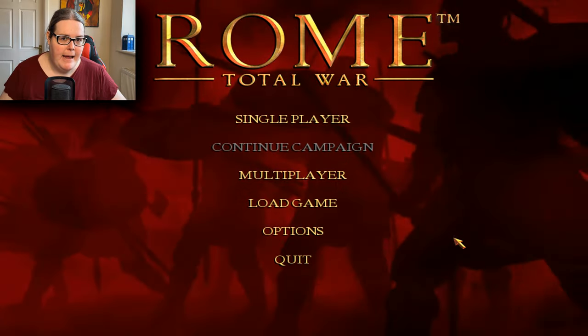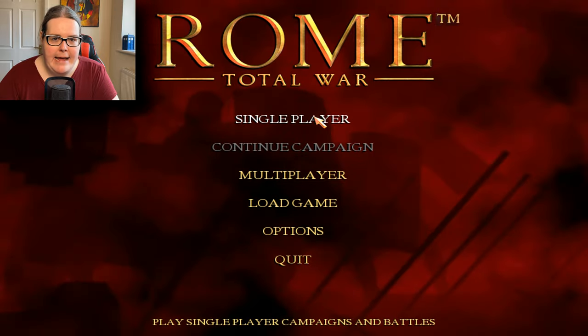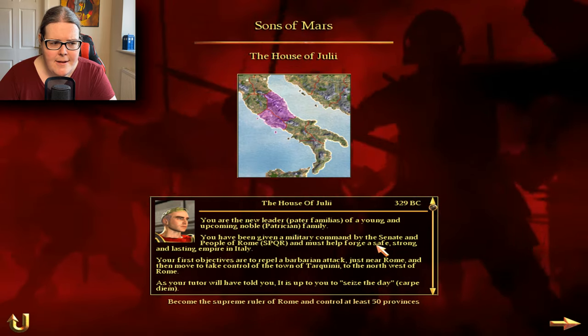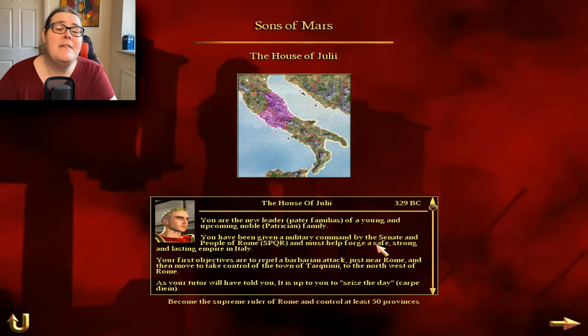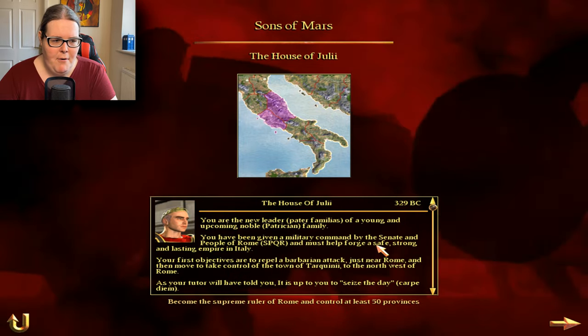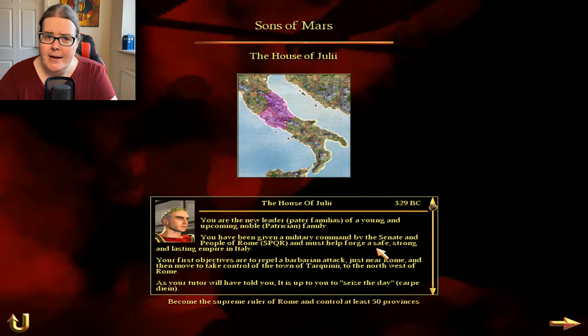I want to say right now I'm very sorry, I'm going to disappoint all of you - this is expected though. I've never played a Total War game in my life. So let's hop into a single player campaign and play the tutorial prologue. You are the new leader, pater familias, of a young and upcoming noble patrician family. You have been given a military command by the Senate and people of Rome and must help forge a safe, strong, and lasting empire in Italy. You have to put on the epic voice for this because it's epic.